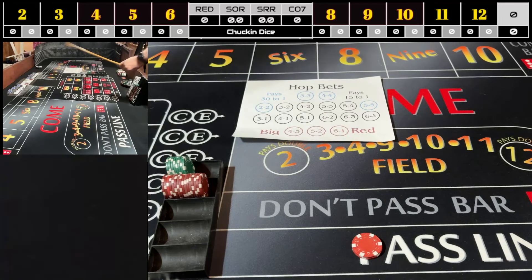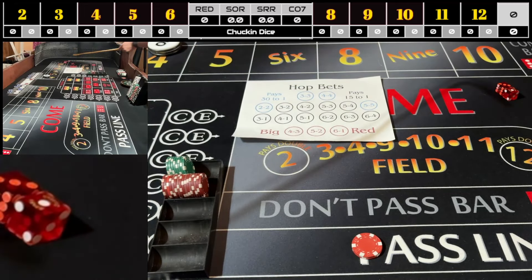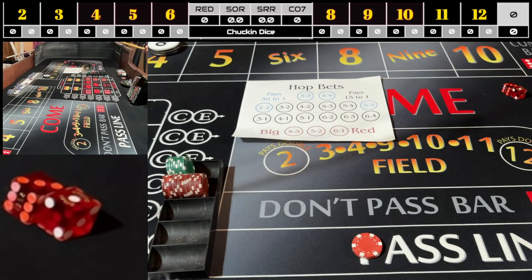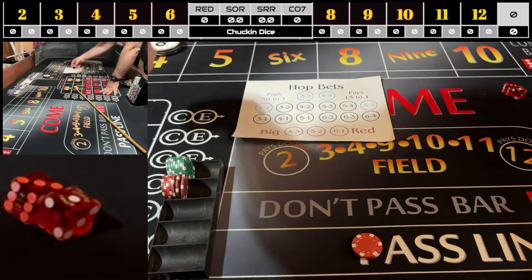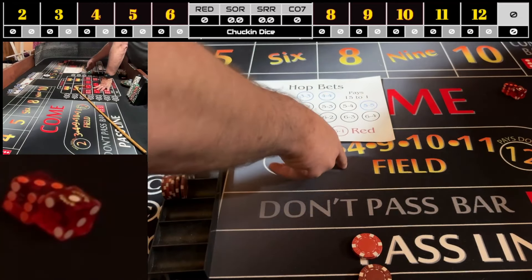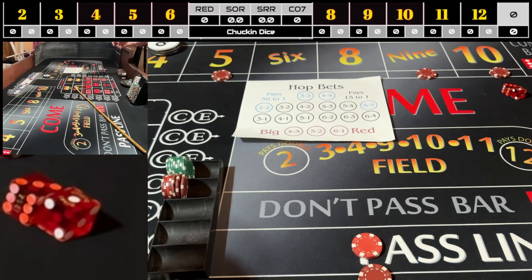There's a four-three-one — mission accomplished on step one. Point of four is established. I'm putting ten dollars in odds behind the four. I'm going to play the five — I can't win the field on the five but I'll hedge it a little by placing it; I can win two out of three. I've got thirty dollars on the five, nine, and ten. I'm going to avoid the six and eight for now.